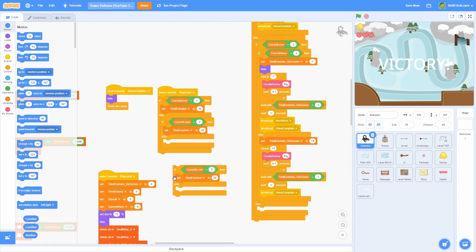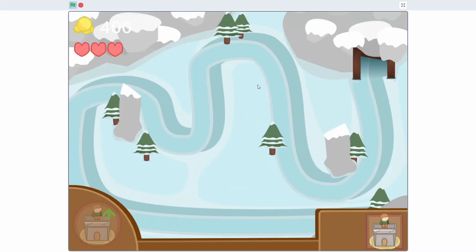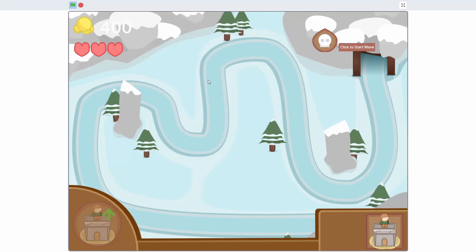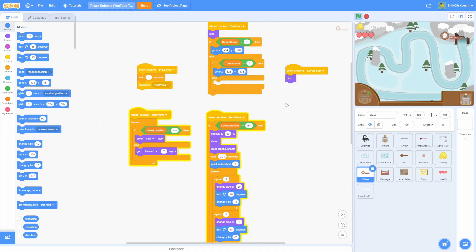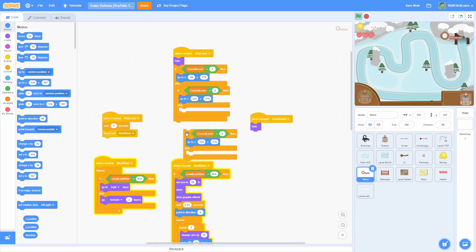Duplicate the script in the enemy sprite and add: if level equals three then set total enemies to 20 for now. Now if we unlock level three it won't pop up the victory screen too soon. After a few adjustments the level is working properly. If it goes to the wrong spot, remember from last episode — go into the leaf sprite, duplicate the code for current level equals two, change it to three, and find the x position for this.